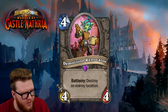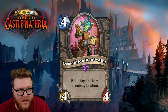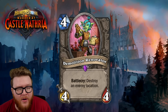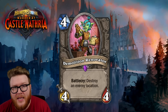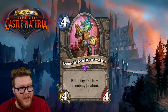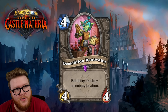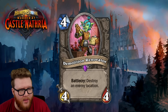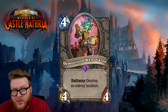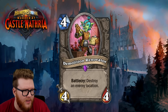Next up we have the Demolition Renovator, a new four-mana 4/4 with Battlecry: destroy an enemy Location. So we actually have a Location tech card. Locations are a new card type — they don't interact with things that affect spells or minions — but it is confirmed that we're going to get Location answers. If your opponent has a really scary Location, this might give you an opportunity to disrupt that and remove their game plan.